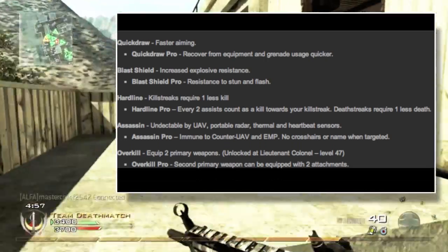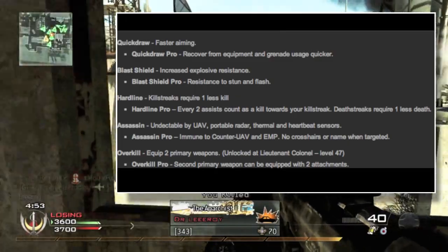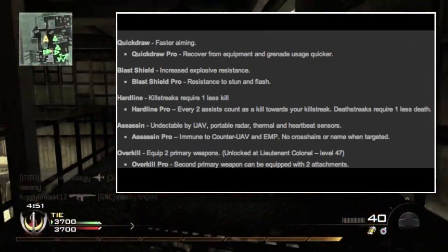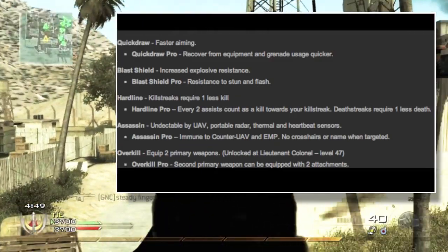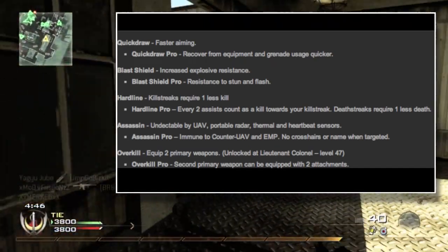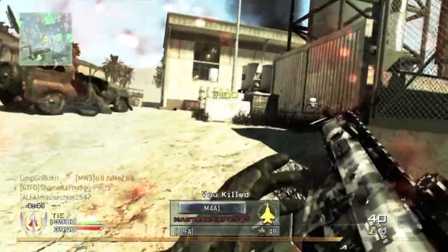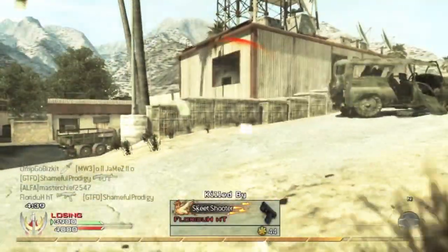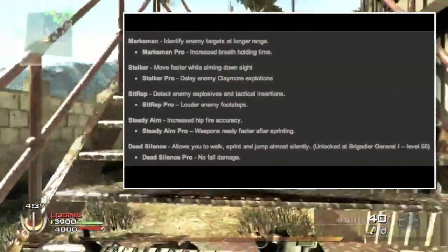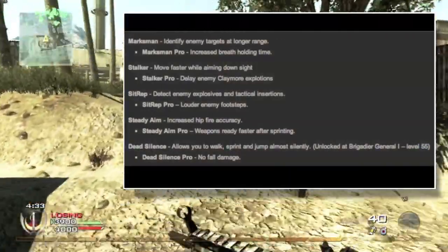The last perk in Tier 2 is Overkill, which lets you carry two primary weapons. It says it's unlocked at level 47, though I'm not sure if that's accurate. Overkill Pro lets you equip two attachments on your secondary primary weapon. I don't really use it personally, but I know some people out there will.